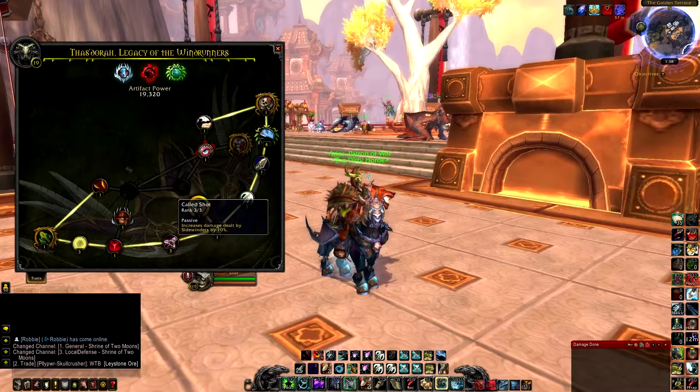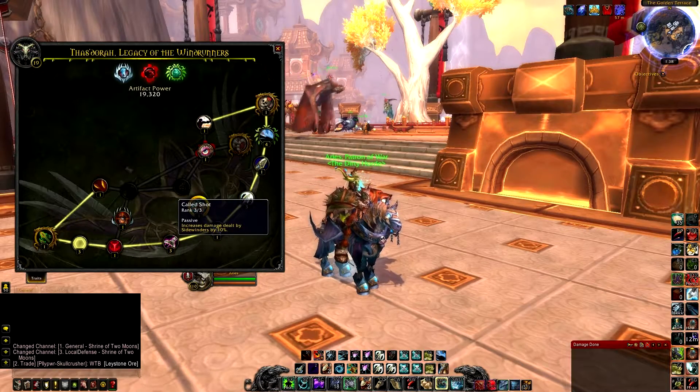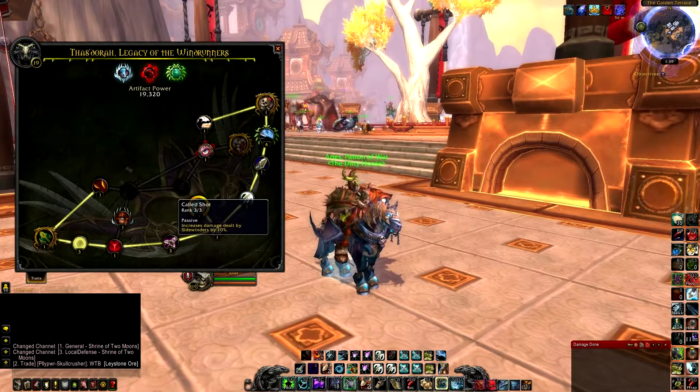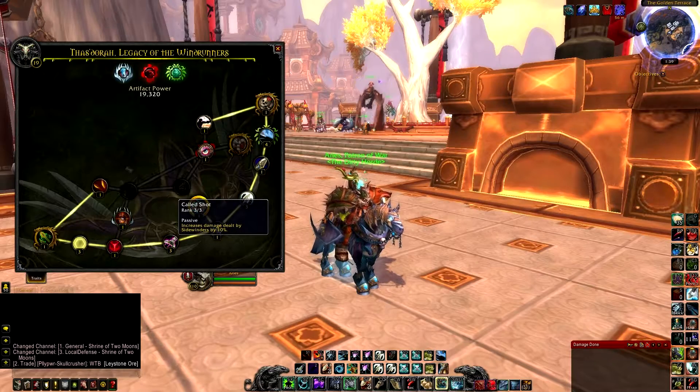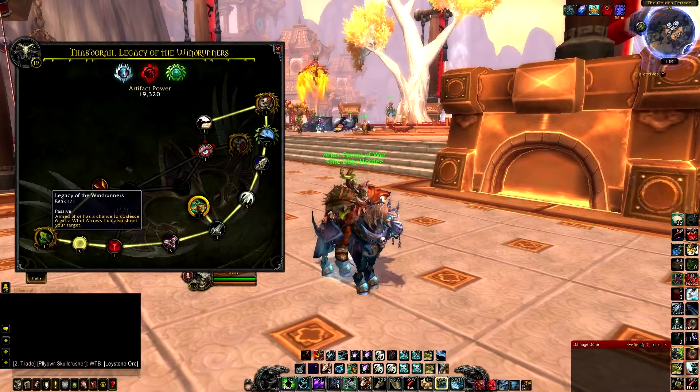If you're trying to top damage and get a lot of pressure out there, you're gonna want to go to Called Shot, which is over to the left. It increases your damage dealt by Sidewinders — if you max it out it's a 10% increase, which is a huge damage buff because you have Sidewinder procs all the time and they keep your Marked Shot and your Vulnerable buff up.